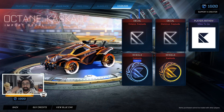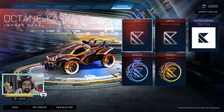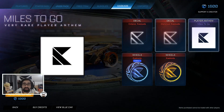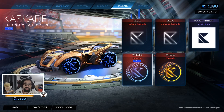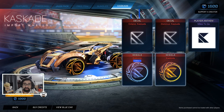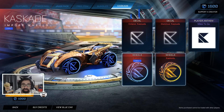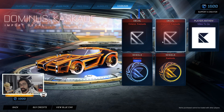As you can see, it's got five different items. You see the Octane Cascade decal, you see the Dominus Cascade decal, you see the player Miles to Go player anthem. We see the Cascade Cobalt wheels and the Cascade ordinary wheels. I see they've made this for the blue and orange — that makes sense. They gave it to the Dominus and Octane because they're the two common cars used, though they could have made it a universal decal.